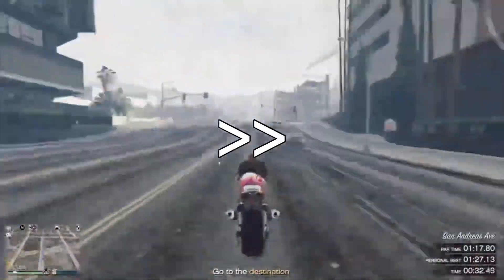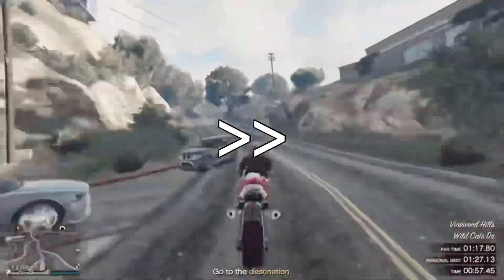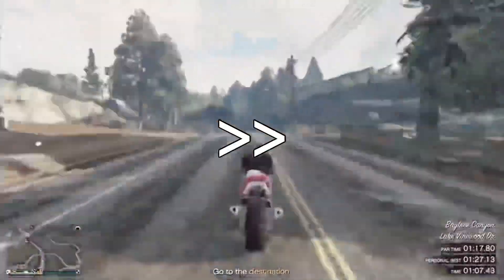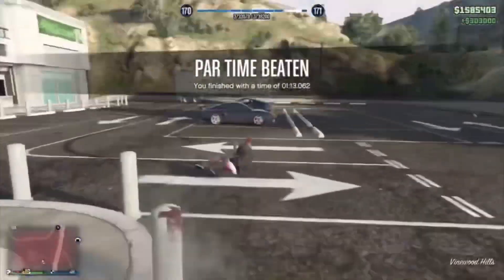I'd really appreciate if you drop a like and subscribe with notifications for more videos like this. As you can see, as Jacob approaches the finish — boom — look in the top right: 303,000 for free for beating the par.